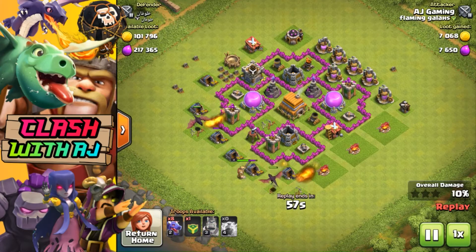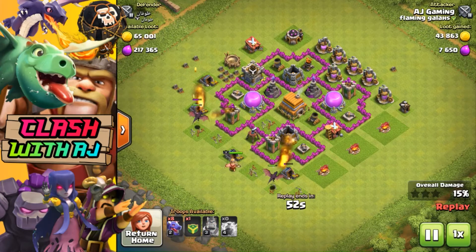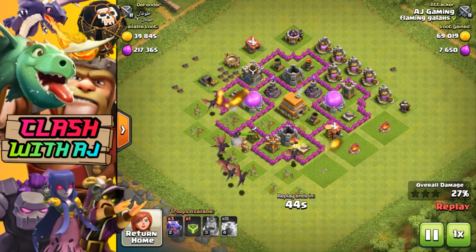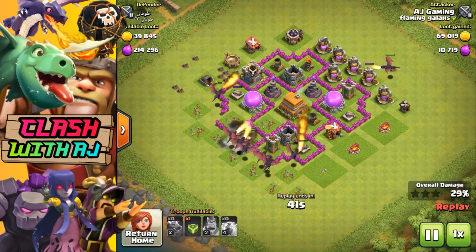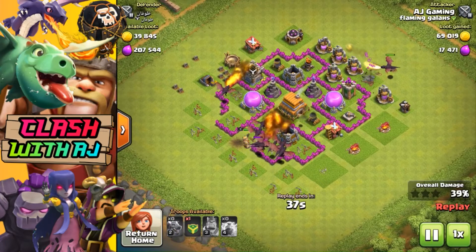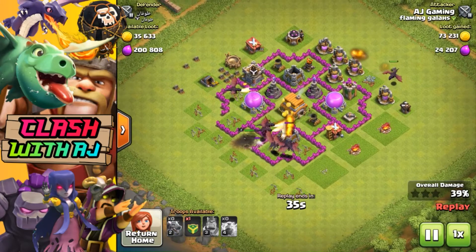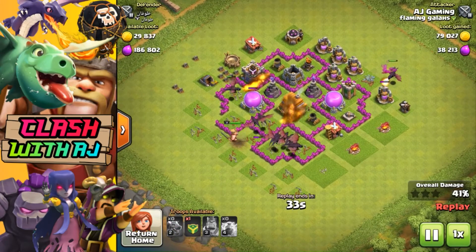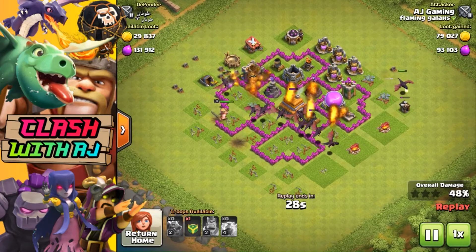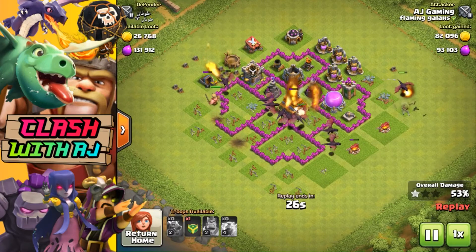I'm definitely looking forward to seeing some action and I'm guessing I'll probably be seeing a few attacks like this. At Town Hall 7, what I find to be one of the strongest attacks is an all dragon attack, and as you can see from the replays, this is how the attack styles will be done — starting with two dragons on the outside to create a funnel for the rest of your dragons to go into the middle.